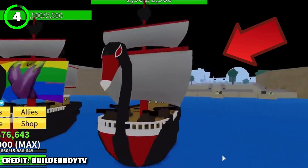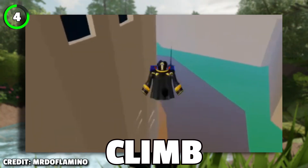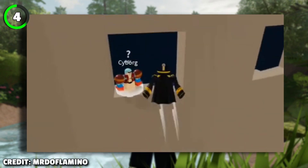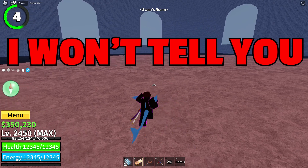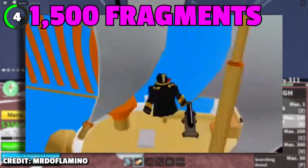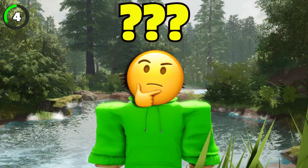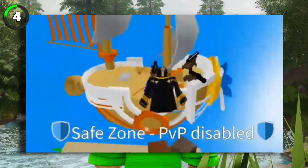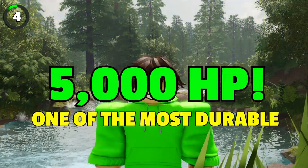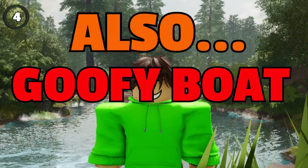Everything about it is weird, but I'll still show you the way to acquire it. You'll have to be at the cafe, run out, and climb on top of the factory. At one of those windows there will be an NPC that can sell you this boat — I won't tell you his exact location though, go find it yourself. The goofy boat costs 1,500 fragments and it's super slow. But it's actually not so bad; even though it looks like a 3-year-old kid's sketch, it has 5,000 horsepower, making it one of the most durable boats in the game. Its real name is the Flower Boat.